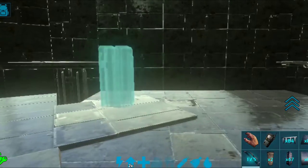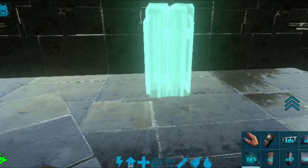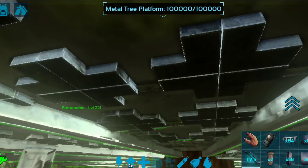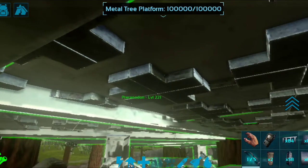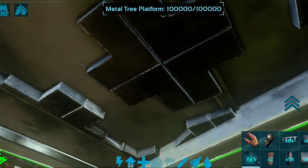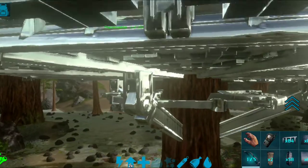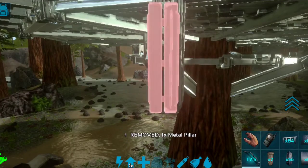Inside, put a metal pillar in the middle of your upper floor between each of the existing pillars — just one pillar right in the middle at each spot, all the way around. Then come outside and underneath. As you can see, you can still see the tree platform here and it can take damage. The floors we sunk protect the outside edge. Now extend each of those outer posts down two more pillars.